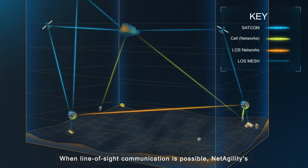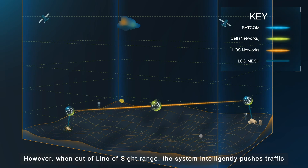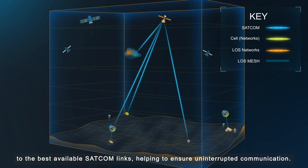When line-of-site communication is possible, NetAgility's COMs on-the-move nodes utilize line-of-site radios for seamless connectivity. However, when out-of-line-of-site range, the system intelligently pushes traffic to the best available SATCOM links, helping to ensure uninterrupted communication.